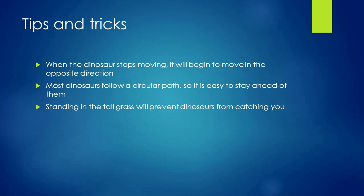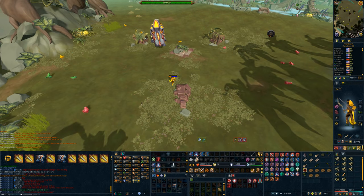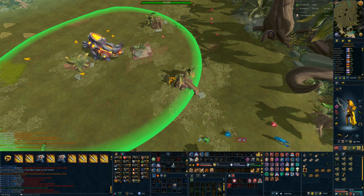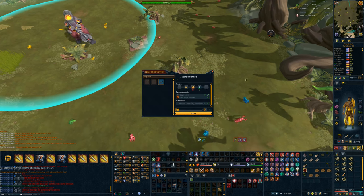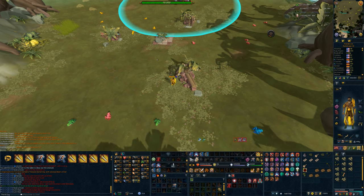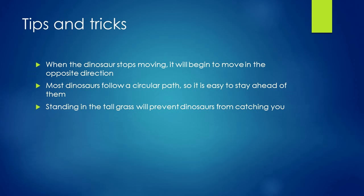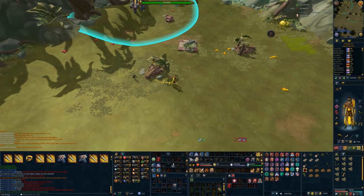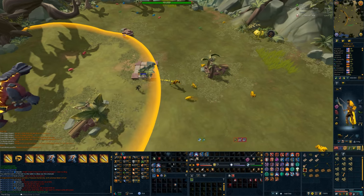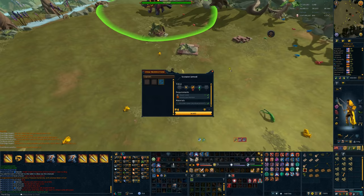Here are some tips and tricks I picked up on release day. When the dinosaur stops moving, it will begin to move in the opposite direction. Most dinosaurs follow a circular path, so it's easy to stay ahead of or behind them. If a dinosaur is going through your path, try not to panic — it's better to not move in the same direction the dinosaur is moving. So if the dinosaur is running north, it's actually better to surge or bladed dive south and cut through the dinosaur than to run north along its path. There's no real negative to getting partially detected, so if the sight indicator is yellow, orange, or even starting to go red, you will be safe for a little bit. Whenever the sense indicator is red for a couple seconds, that's when the instance is going to end — so keep it in the orange zone and you should be okay.